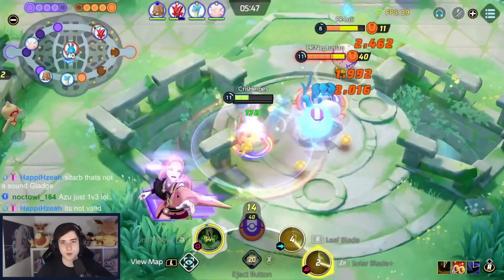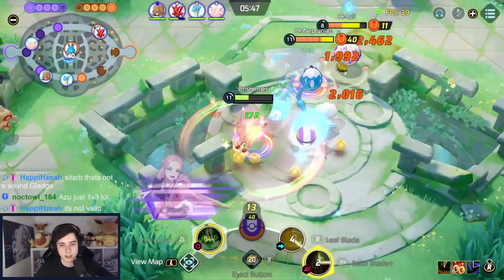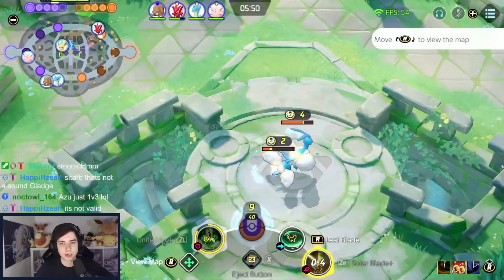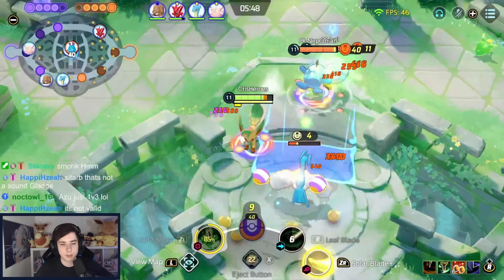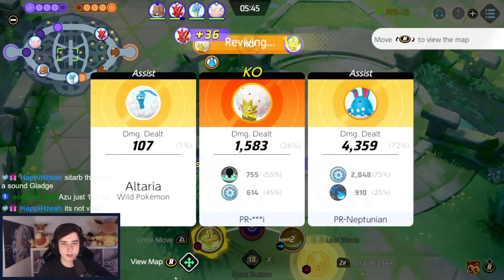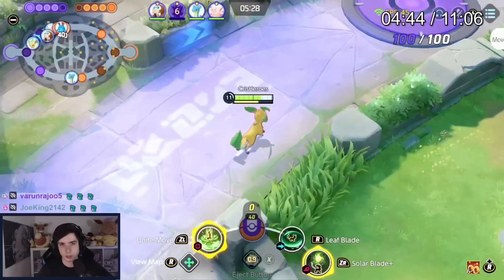This is the perfect example: if Leaf Blade hits multiple targets, you can see how fast it builds up. My passive yellow bar is only here — I jump in, hit my Leaf Blade on multiple targets, and you can see how fast it builds up. Then Solar Blade is instantly up again and we can use it for a lot of damage. We end up falling — just didn't have enough damage, my Unite was almost back up but it was a bit too close.